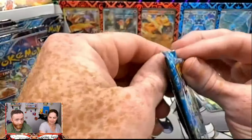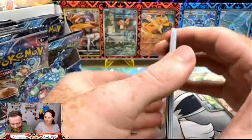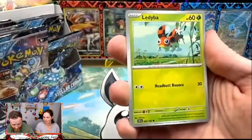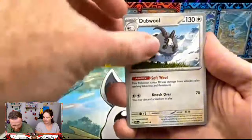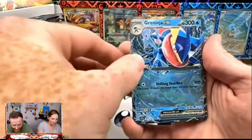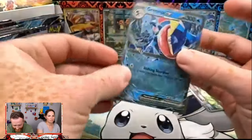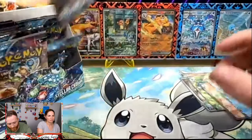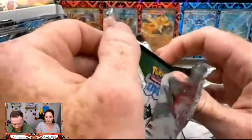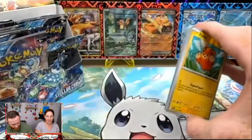We got a Dubwool, a Swallot, a Medicham, a reverse Pangoro — which I did not have — and a Greninja. Megan always says I have a Rain Man ability when it comes to mastering a set and knowing which reverses I have. He can be like 35 short and he'll know exactly what those 35 are.